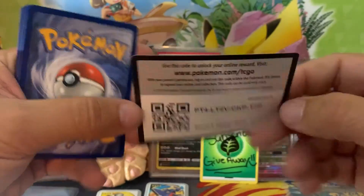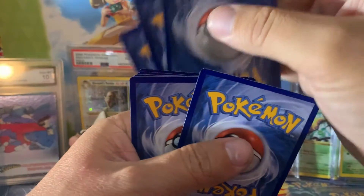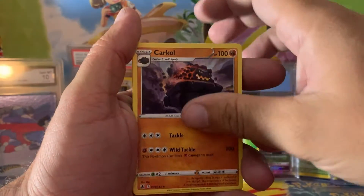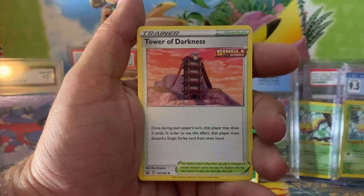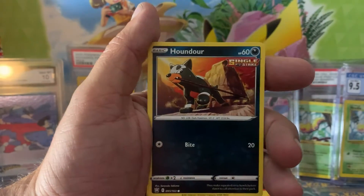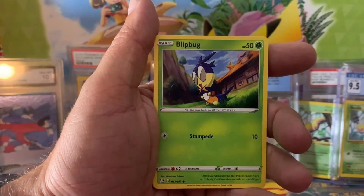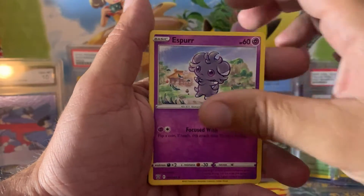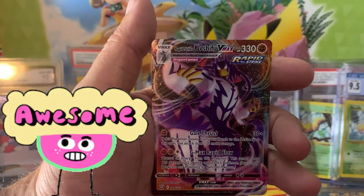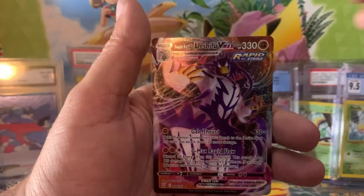Another white code card — doesn't mean anything for Battle Styles. Four to the front even though this one is going to be a hit — I'm pretty sure of it, I'll call that right now. Tower of Darkness, Lickitung, Houndour, Seviper — flip bug, a reverse holographic energy which I don't need. And there we go — Rapid Strike Urshifu VMAX! I do already have it but it's still an awesome hit. I'll take it 100 percent, very nice.